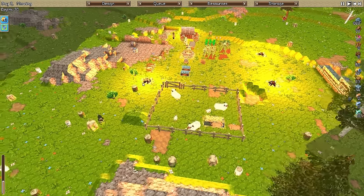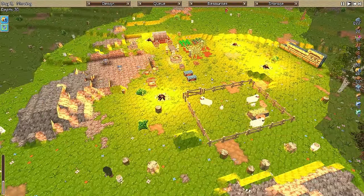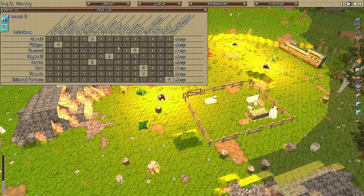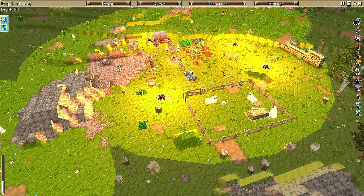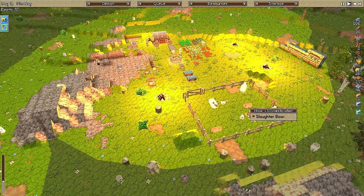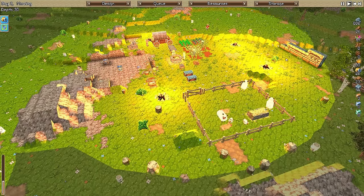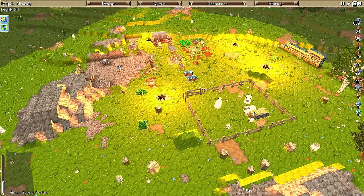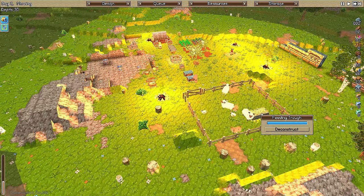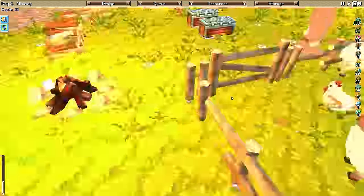The feeding trough is empty. For a herder - blacksmith, go be a herder. These guys are going to starve to death because they don't have anything in the feeding trough. The herder should take care of that. I wish it told you how hungry the animals were. Oh, there he goes - he's doing stuff.